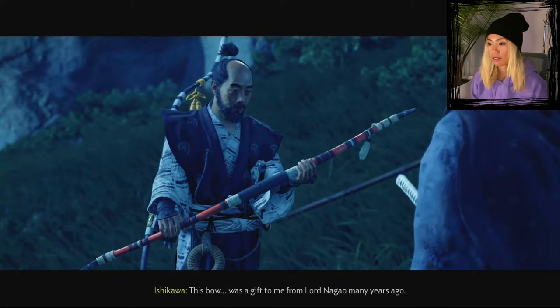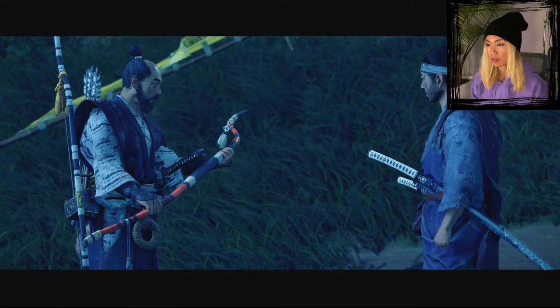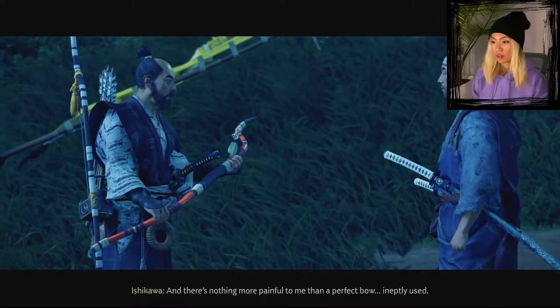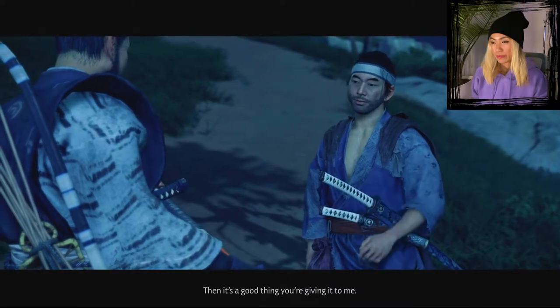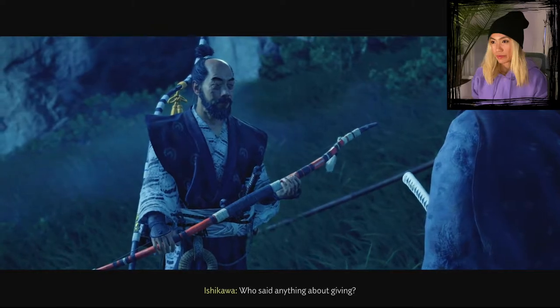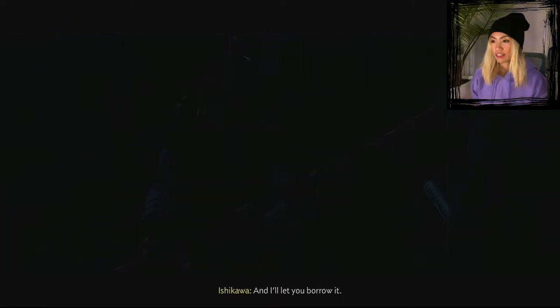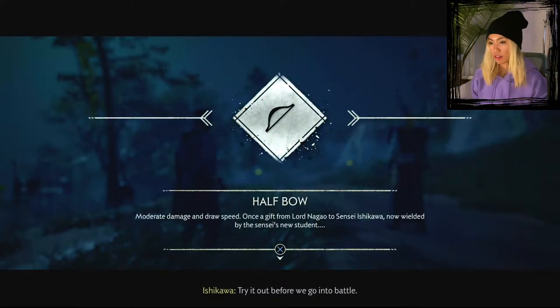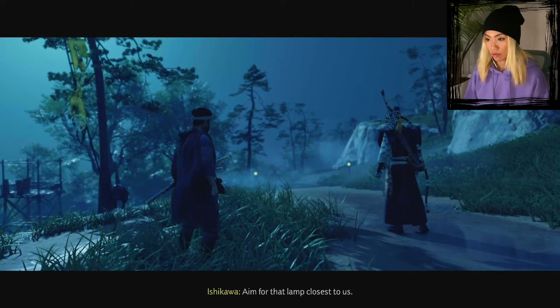This bow was a gift to me from Lord Nagao many years ago — it's a beautiful weapon. Of course it is. And there's nothing more painful than a perfect bow ineptly used. Then it's a good thing you're giving it to me. You didn't say anything about giving — you have to earn it. Prove you can shoot straight. I'll let you borrow it. Half bow — moderate damage and draw speed. Once a gift from Lord Nagao to Sensei Ishikawa, now wielded by his new student. Aim for that lamp closest to us.